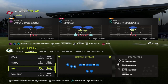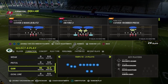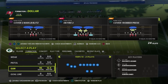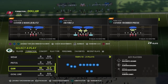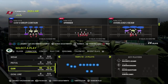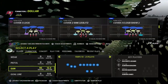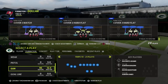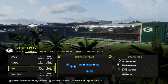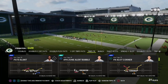I want to give you a simple concept I personally like from any formation, but specifically trips tight end, to consistently beat the Cover 2 defense. I think Cover 2 is going to be one of the best defenses in Madden 23, so you need the skills and routes to attack it. We're going to utilize the play PA Slot Corner out of trips tight end in the New England Patriots playbook.